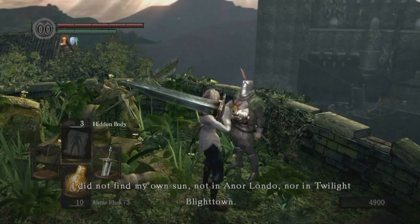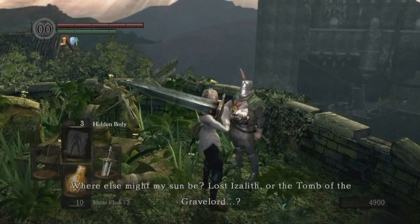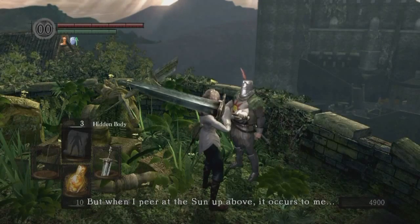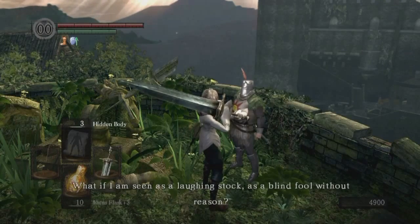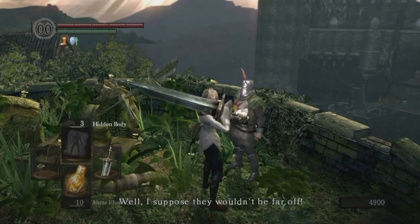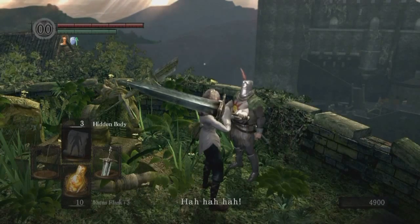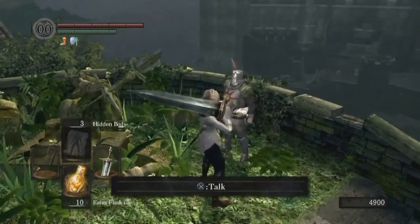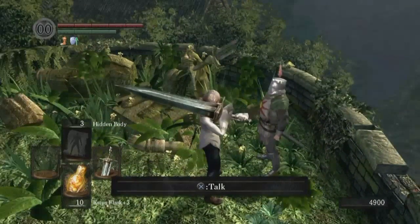Would be an okay sentence if you picked a girl as a character. It's okay anyway — we don't judge here. Where else might my son be? Lost Izalith? Or the tomb of the Gravelord? But I cannot give up. Oh, interesting — I don't know if I ever caught that dialogue. The sun up above — it occurs to me, what if I'm seen as a laughingstock? As a blind fool without reason? Well, I suppose they wouldn't be far off. Ha ha ha ha.